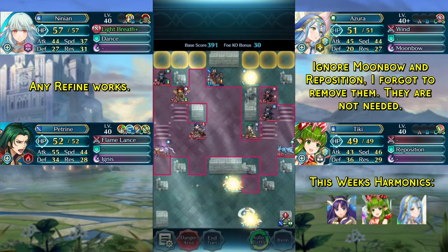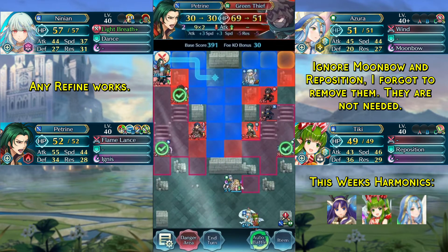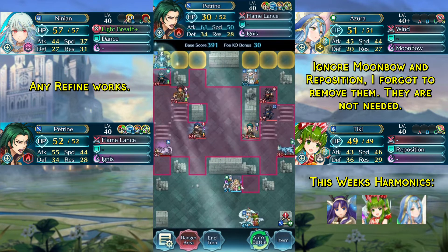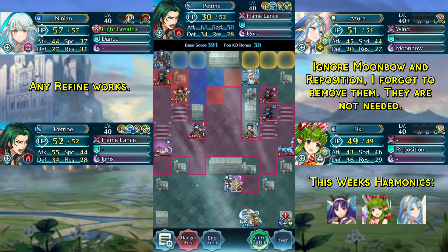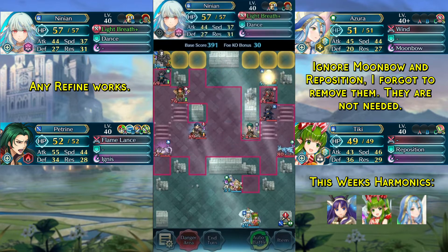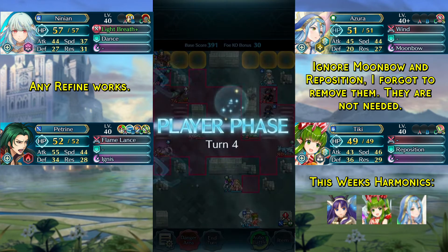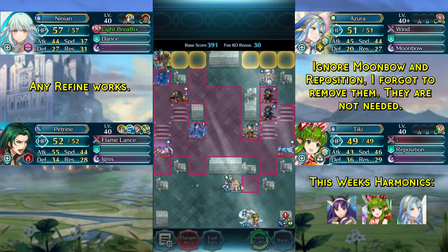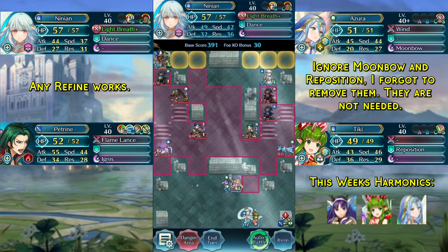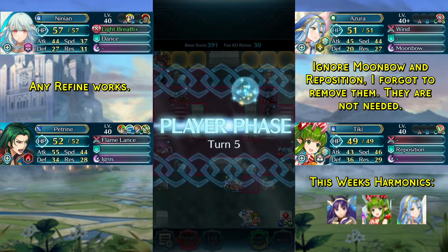Now we can use the infantry boots we just got from the thief to position our Petrine in front of this green thief. If you attack him we will swap positions and he will escape, so we just put Petrine here and wait. Meanwhile our Ninian can now attack these thieves on the right, and we can just end turn as the entire map is now in a stalemate. None of the thieves will move in any direction and they can't get to the exit.